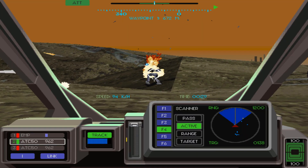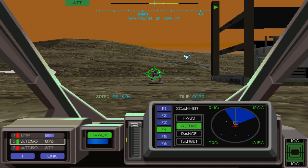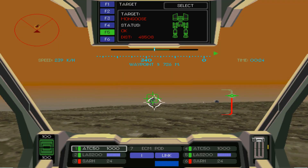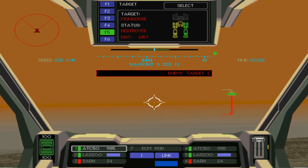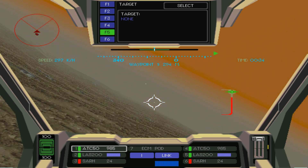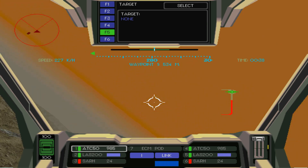First released all the way back in 1996 as part of what would later become the Tribes universe, Earth Siege 2 is a solid mech sim with some air simulation thrown in as well. Along with other games from the Tribes universe, it has been made into freeware, so there's no reason not to try it out — except for the fact that it doesn't really run right out of the box on modern hardware, but of course we are here to fix that.